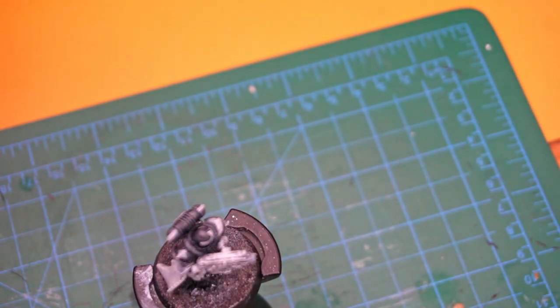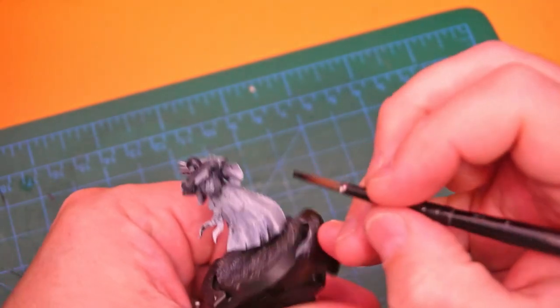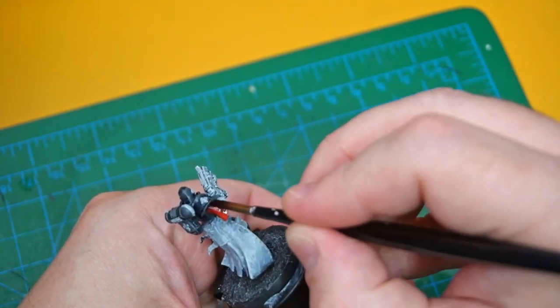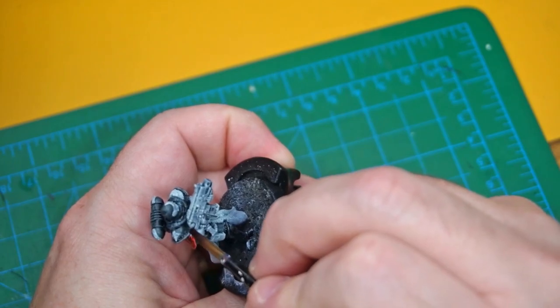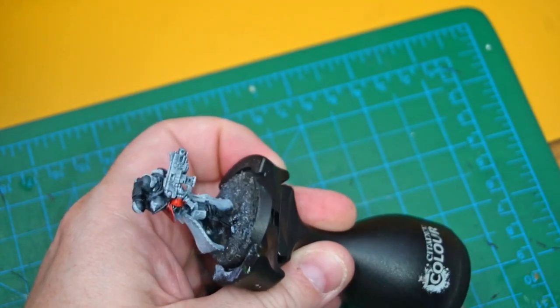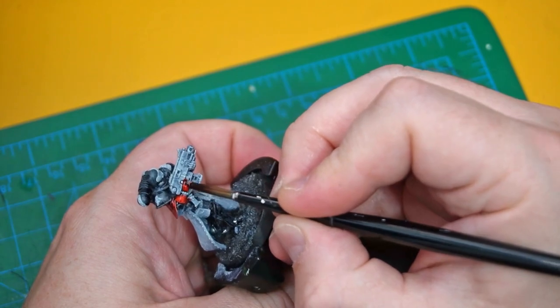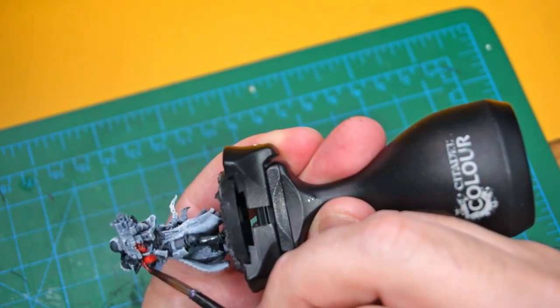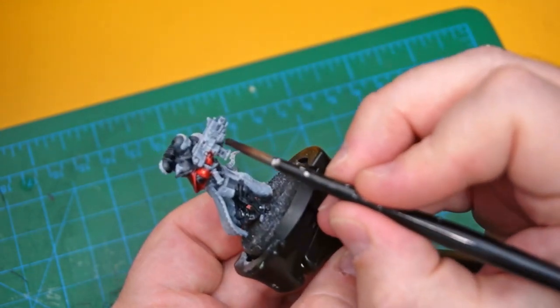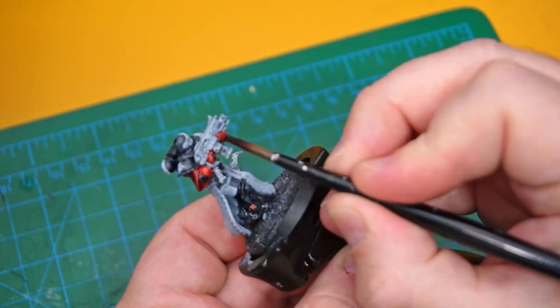Blood Red is up next. I'm slowly learning 10th edition - it hasn't captured my imagination as much as I hoped, but I feel I've got enough forces now for some small combat patrol size games. We're going to use the Blood Red on anything that's robed - the sleeves, her gloves which I decided to go red (the guide shows them in black, I feel that looked boring), and the tabard that goes over her legs. This is a very bright red that really stands out on the model.